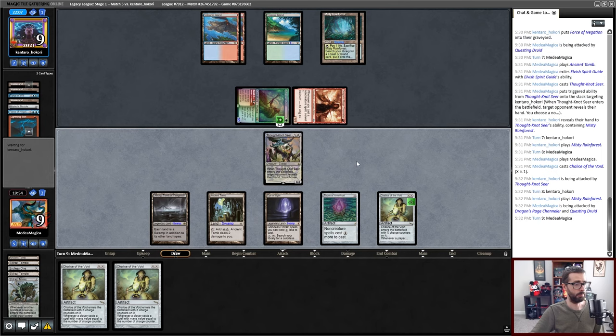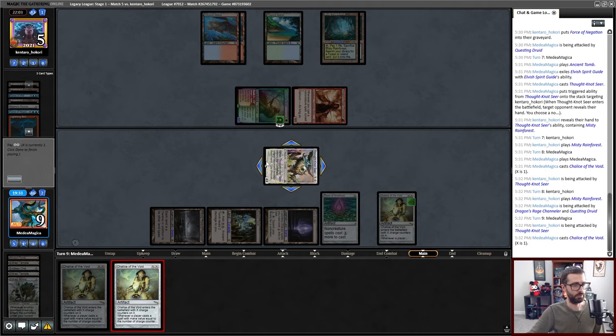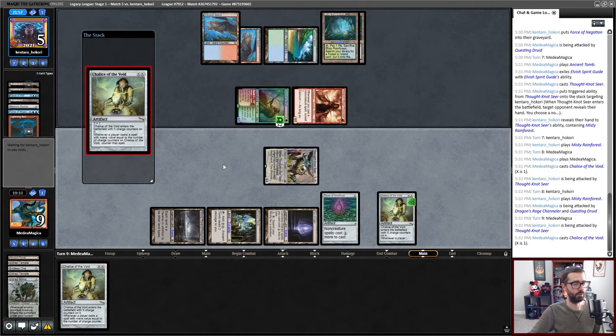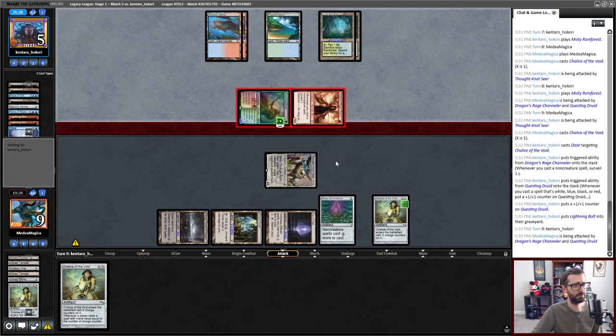I would love to just spike a Reality Smasher off the top and win this one. I can play another Chalice on one — plays around some Brazen Borrower type stuff. It's a little weird if my opponent's last card is like a Daze and I just let them Surveil. So now my opponent attacks for five and I am at four, or they can attack for four with a chump block — that's perfectly reasonable. They're still dead to Reality Smasher, which is kind of my out here.